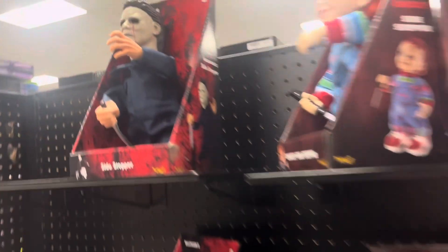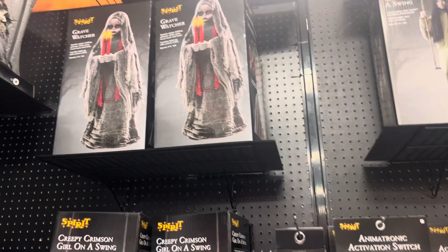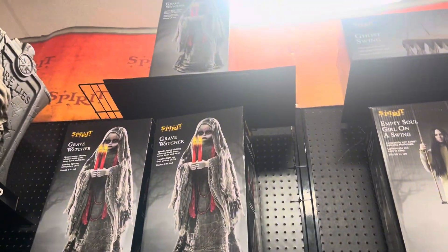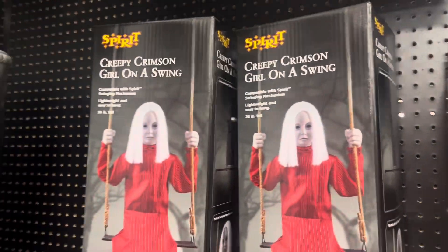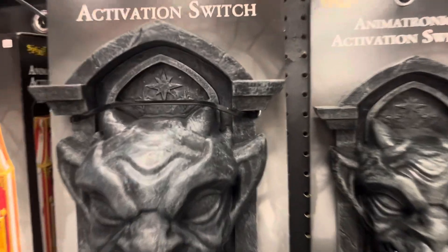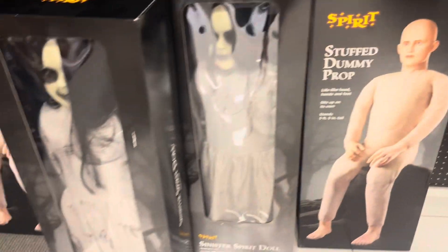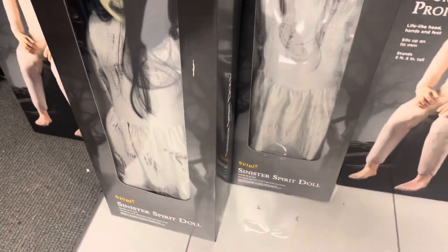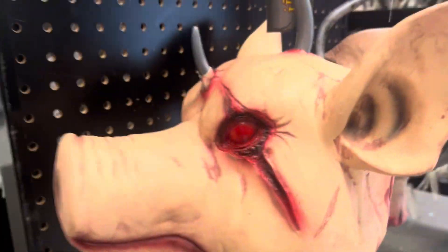Over here we got some side steppers — we got the Michael Myers one and the Chucky ghost face. Over here we got two of the hanging Jack the Reapers. Over here we have a bunch of grave watchers right there. And then we got the coin activation switch, and then this hanging creepy crimson girl on a swing. They even have the gargoyle activation switches, the stuffed dummy, and then the sinister spirit doll. Over here we got the hanging pumpkin, the hanging head, and then this pig right here.